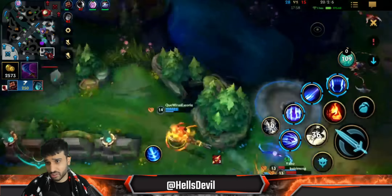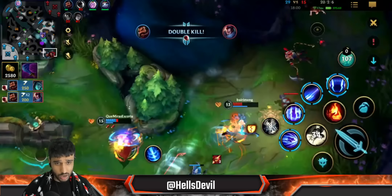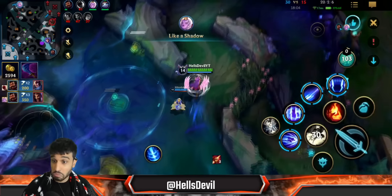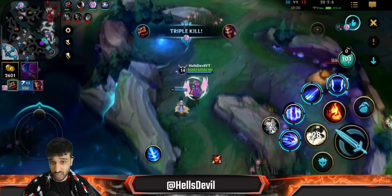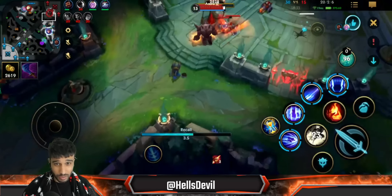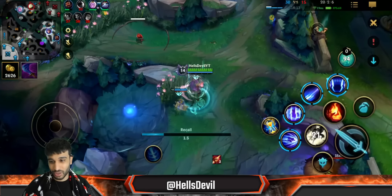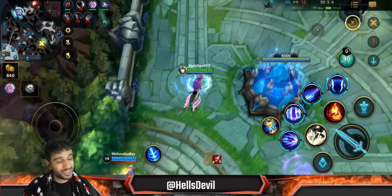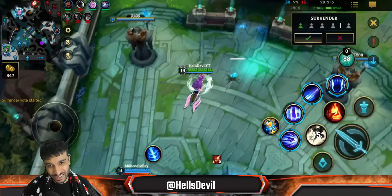Master Yi is not gonna 1v2 me because there's a Yuumi on top of me. Now I have a choice — I can either rotate to bot lane or stay. It seems Graves is actually holding his ground. Look at Graves — oh guys, there we go! He sacrificed the entire early and mid game, let me carry everyone on our backs, and now he finally gets a triple kill. Let's go!